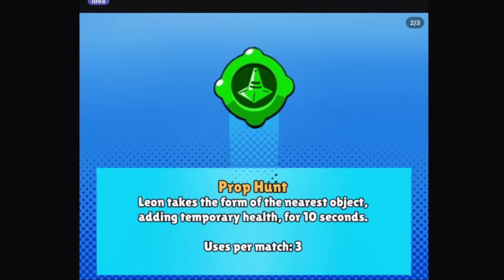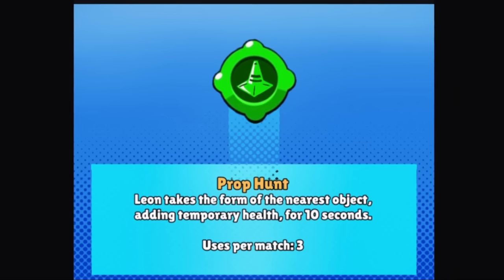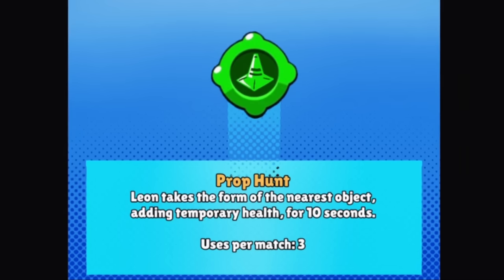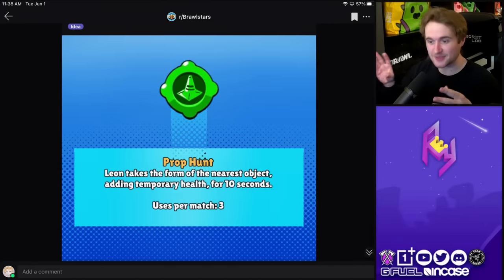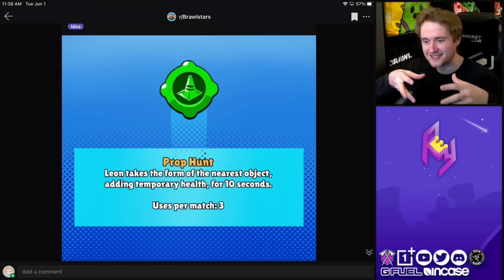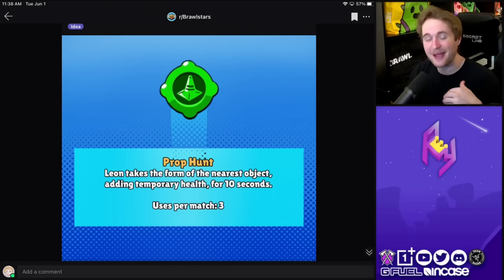Another one here called Prop Hunt — another gadget idea for Leon. Leon takes the form of the nearest object, adding temporary health for 10 seconds. Kind of the same concept as before, but this one also takes into account actual obstacles on the map — taking the form of a wall. Wouldn't that be awesome? You disguise yourself as a wall, blend in, and catch your opponents off guard. I love that idea. It might be a little hard to use, but it's really cool.